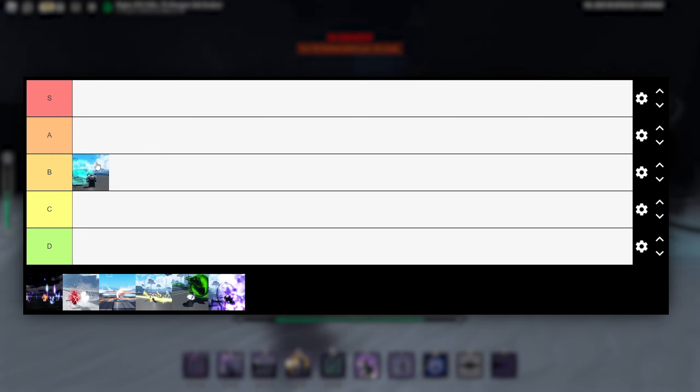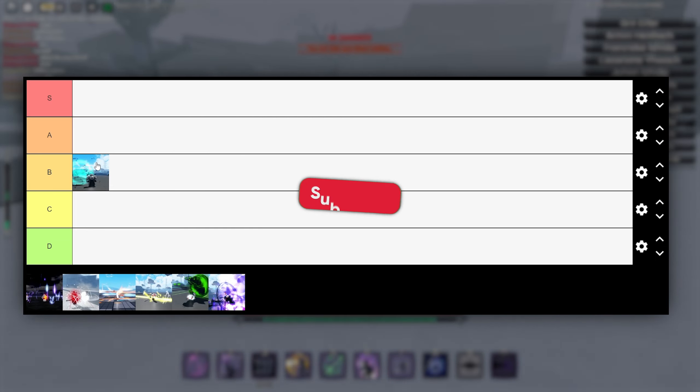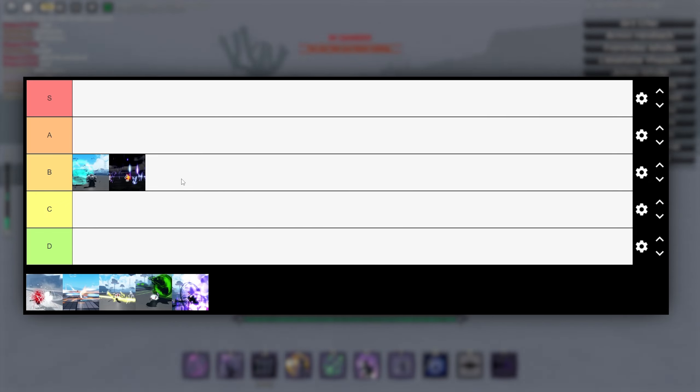I'm gonna rank Music a high B, because the Segunda is really good if you're skilled with it — it's like a mini-game with the Music mechanic. If you're good with that, it'll be A tier; if not, it's high B.